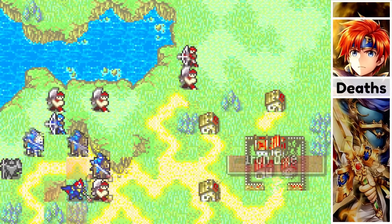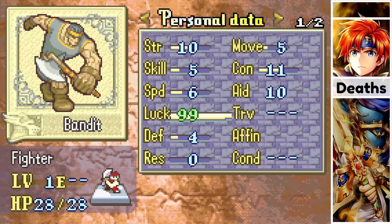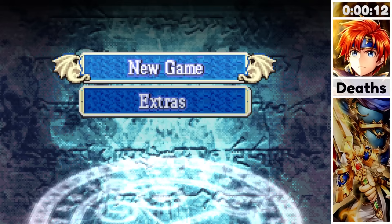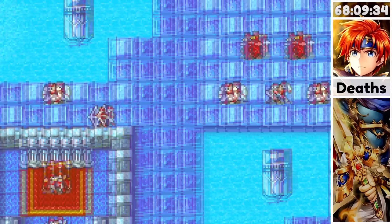Fire Emblem 6 is a game where people like to act like you can't hit the enemies, but you can. So I decided to mod the game to make it so you actually can't hit the enemies, by increasing every enemy's luck to 99, giving them up to 99 additional avoid, 49 additional hit, and making them pretty much impossible to crit. For this run I will be playing on hard mode, and my goal is to beat all of the game's chapters.